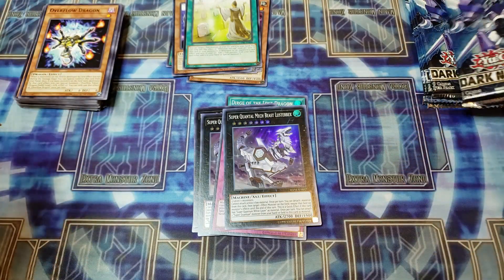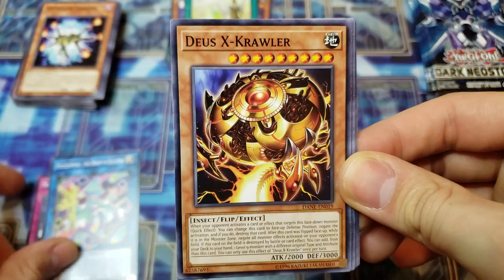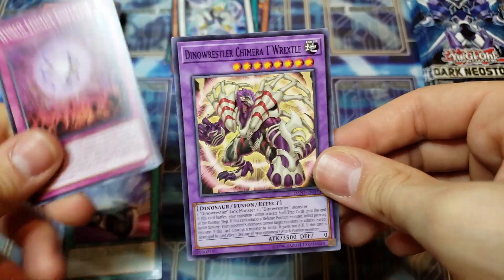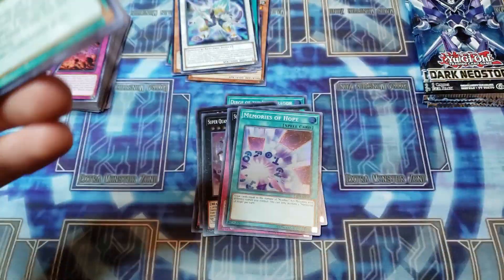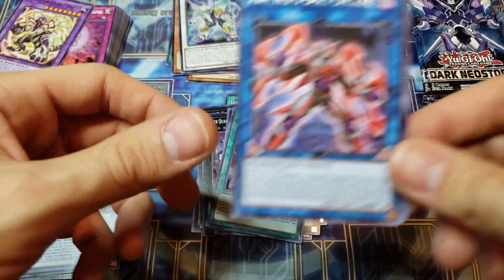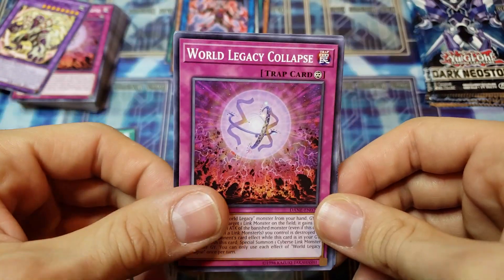Still looking for that ultra rare or secret rare card. Nice, another Crooked Crown. Memories of Hope — another super rare — and a Dino Wrestler card for a rare, Speed Lift, World Legacy Collapse. Hope you guys are having a good day so far — I know I am, especially since I get to open up these packs for you guys. Fusion Destiny — nice, I think my friend Derek needed that card — probably have a couple more of them. And an Elemental Hero Cross Crusader, another rare we needed for the Elemental Hero bag.